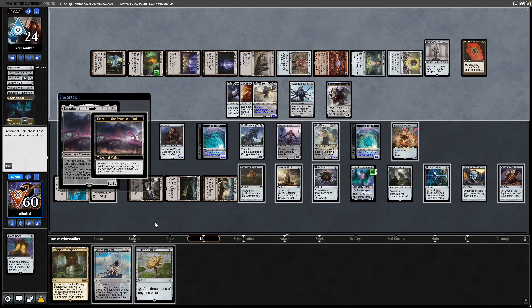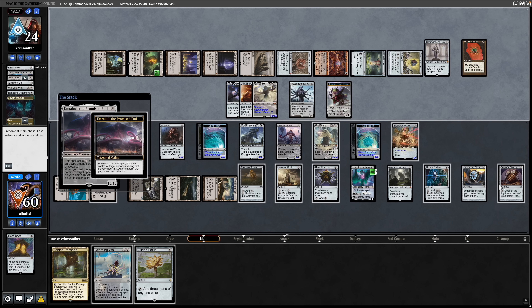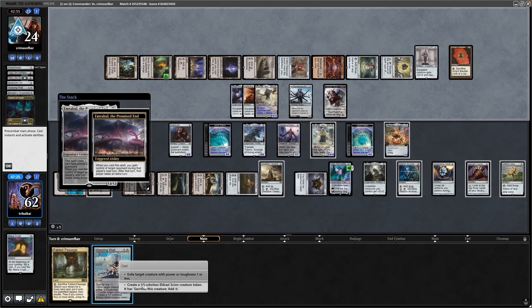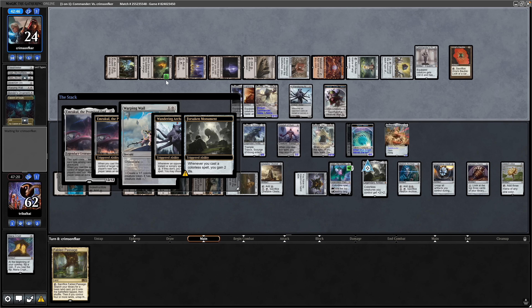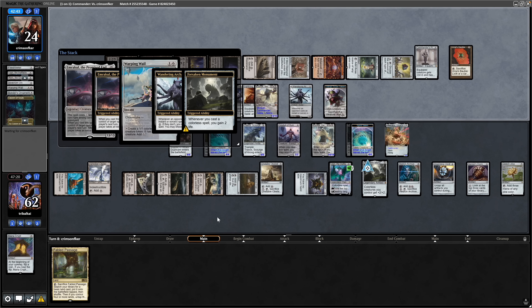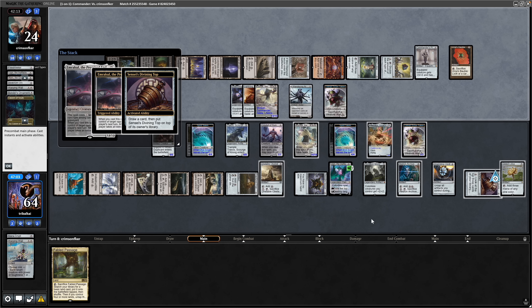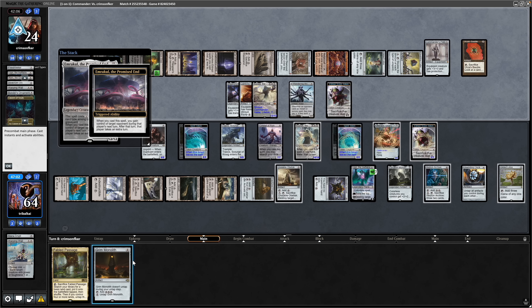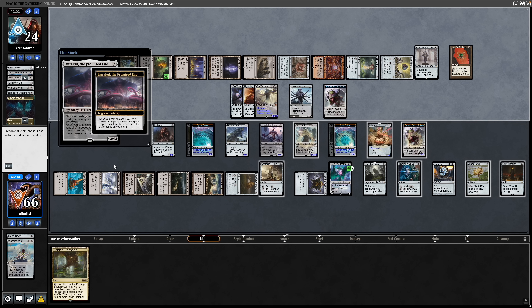We might as well cast our things now. We play out the Gilded Lotus and cast Warping Whale to make an Eldrazi. The Wandering Archaic can copy that if we don't pay two into it, but we might as well pay two. We tap down the Sensei's Divining Top to draw into the Grim Monolith and play it for free. With the Unstable Obelisk we consider sacrificing to kill off the Emrakul or the Shadow Spear — our opponent can have us tap out and swing in, which is the problem.